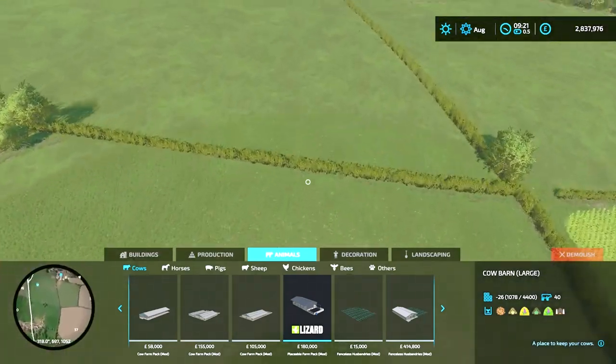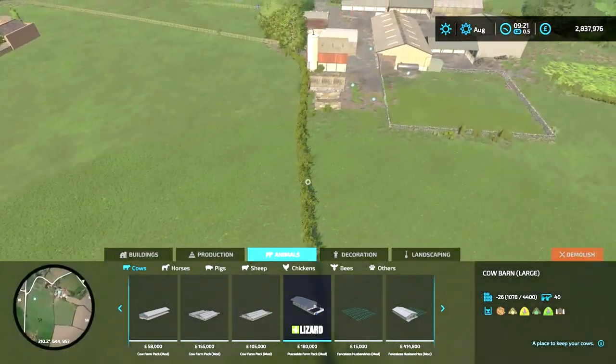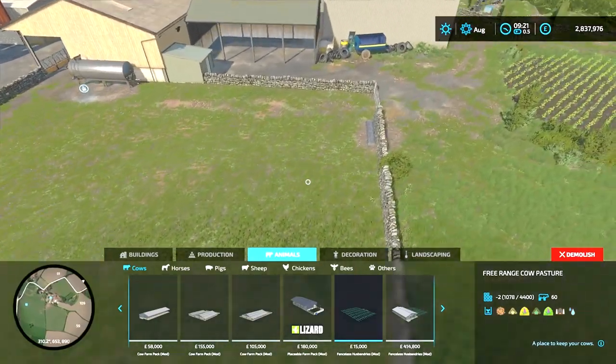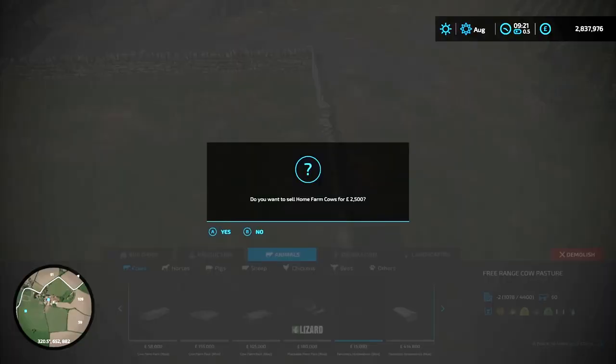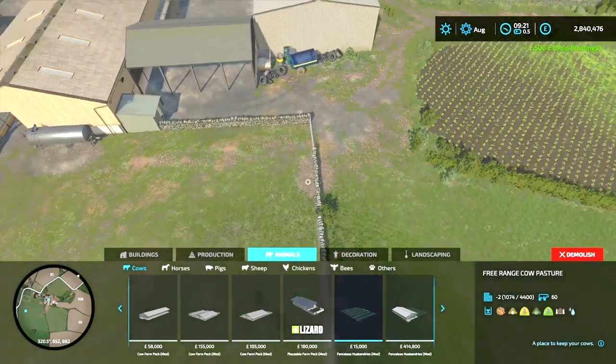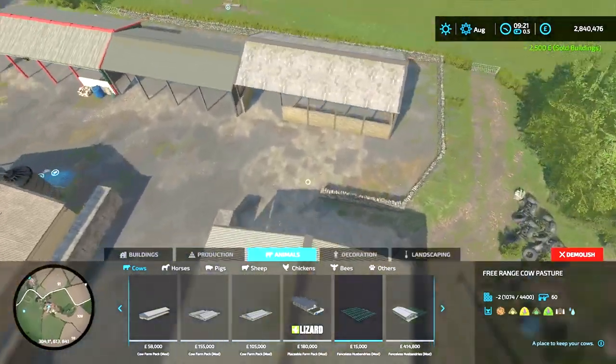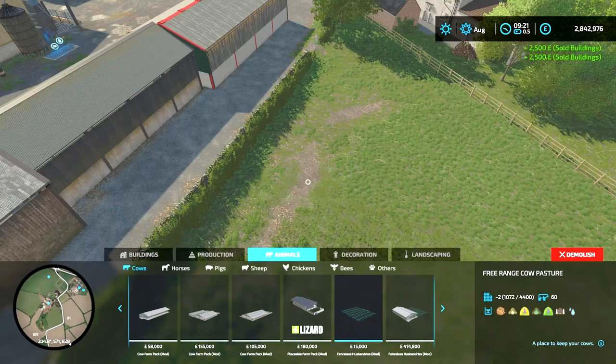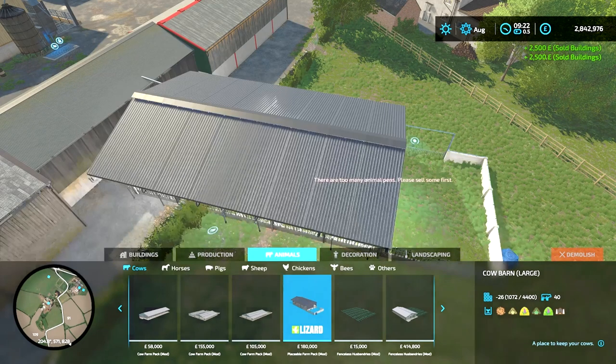Now we'll go up to Home Farm. I didn't think you could delete the cows here either, but there is a sneaky little water trough in the outside paddock just against the wall — press that and it will delete them. Then over to the sheep paddock behind the sheds — delete that. That is six pens deleted so far and we still can't place anything.